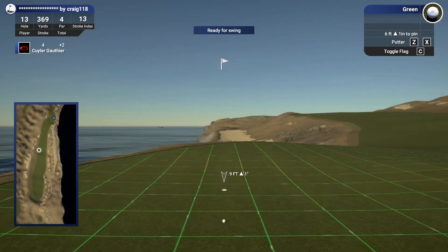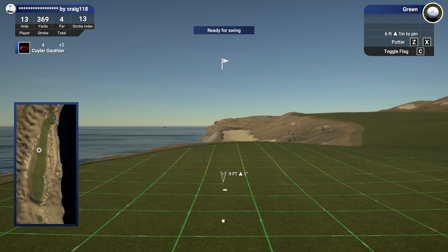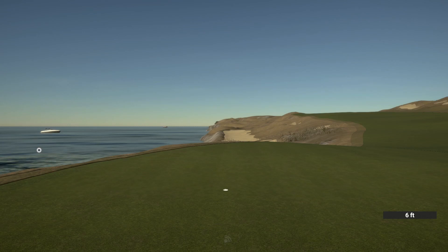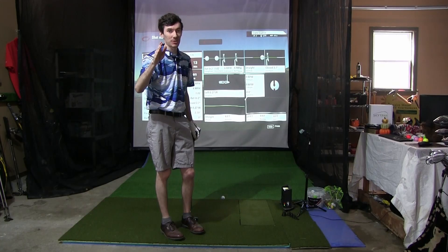Let's make this putt. A little bit left to right — I do not want to miss another putt on the low side, so let's go right there and be firm. Oh my goodness, if that missed high side I might have lost it, but all right we saved par on this hole. That was the goal.